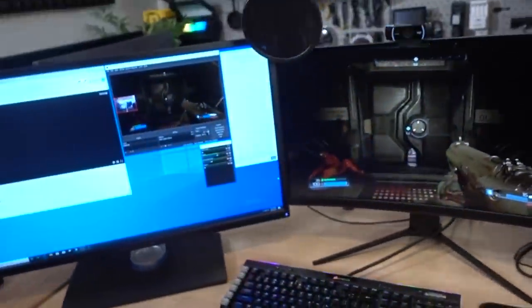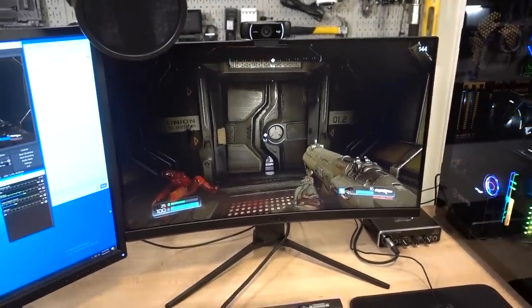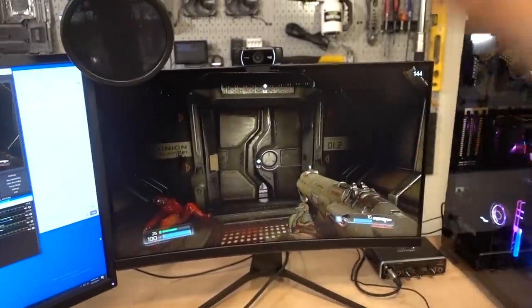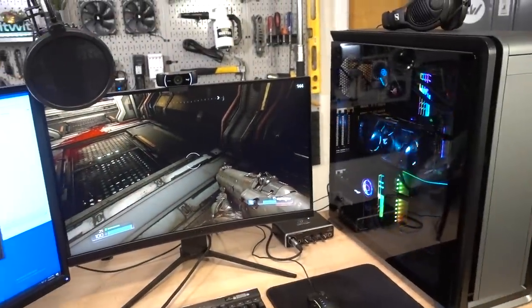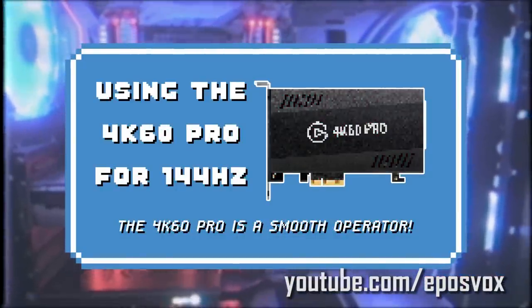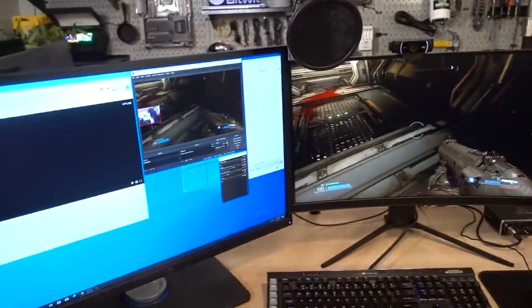A quick word about our monitors — this is our gaming display, the MSI Optix MAG271CQR: 27-inch with FreeSync 2, 2560 by 1440, 144Hz, and I think a one millisecond response time. The great thing is that even though we'll be streaming at 1080p 60fps, we'll be able to game at 1440p 144Hz thanks to our 4K60 Pro capture card. There are quite a few steps involved in getting this working, so huge shout out to EposVox for making an awesome tutorial on how to get the 4K60 Pro working with 1440p 144Hz — I'll put a link to that video in the description.